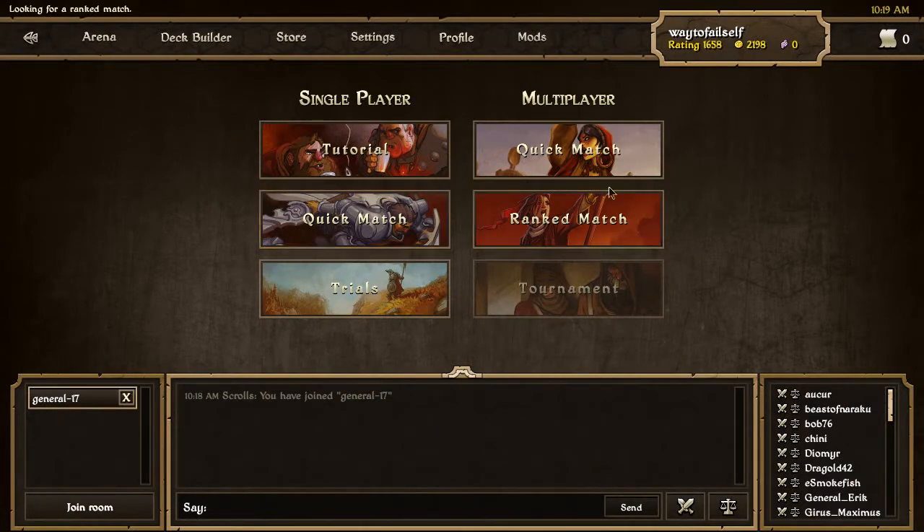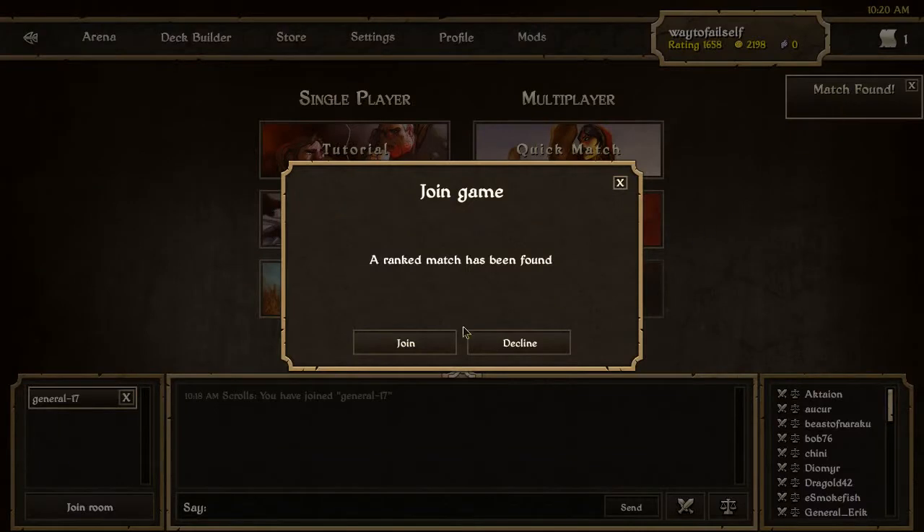I've also debated using a Quake-less deck, but Quake is one of those cards that for all the times you have it in your deck you don't feel like you need it, or you're too far behind for it to be useful. But the moment you take it out of your deck, it's like, oh look at all these situations where I'd want it. So pretty much we're just going to see if I can bump up my rating a little more. If I can, great. If I can't, oh well.